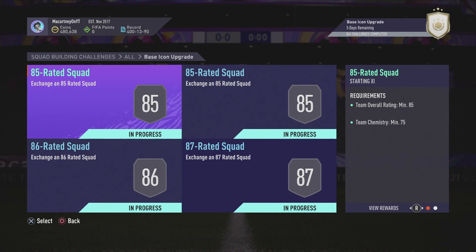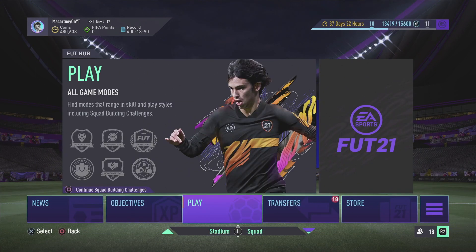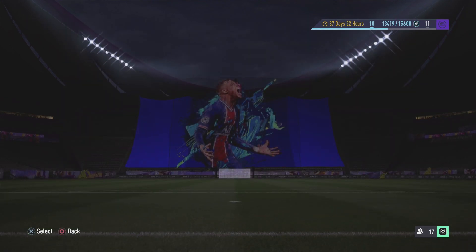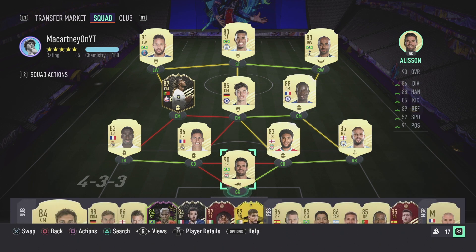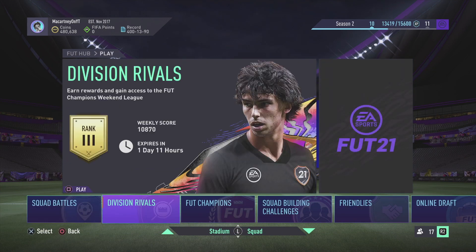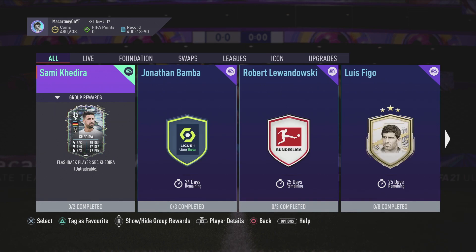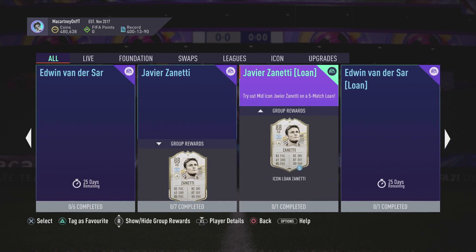If you are new to the channel please drop a like on today's video. We're aiming for 4.7k subscribers - the main target obviously is 5k. This is my current squad on the screen. Icon-wise I'm kind of wanting an Eusebio, a Vieira, a Hullet - there's all sorts of cards I want. I hope I don't get shafted and get like an Ashley Cole. Let me know if you've completed this base icon upgrade SBC and who is the best card you've managed to pack.